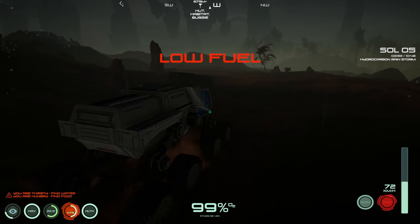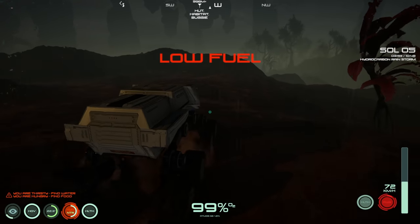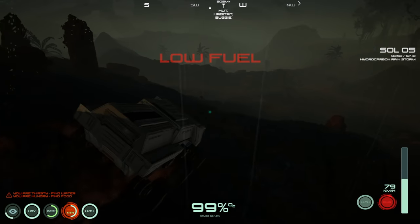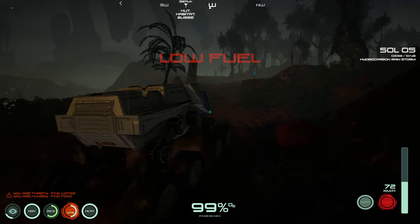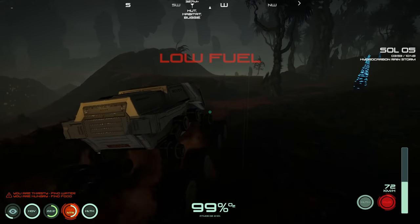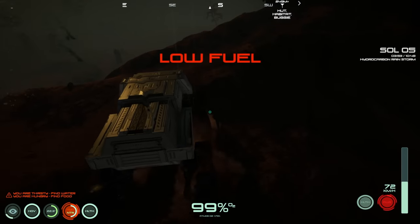This rover is quick! Goes up and down hills effortlessly. This is the way to travel — way faster than the buggy, though it probably consumes more fuel. We have definitely been missing out!